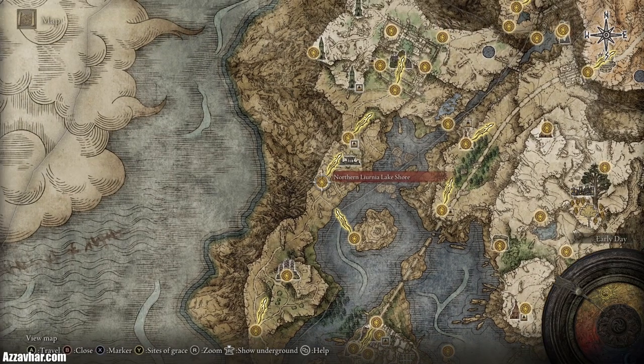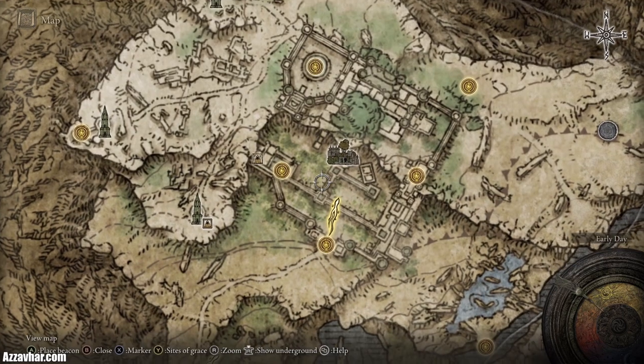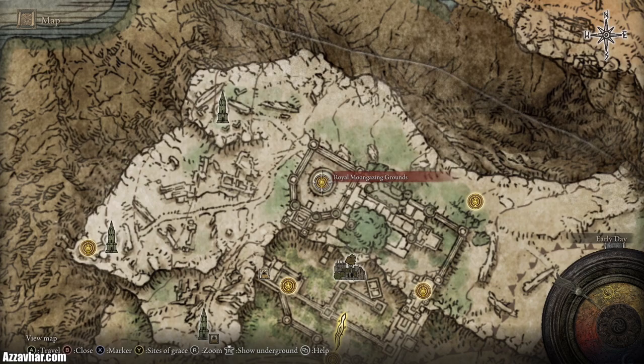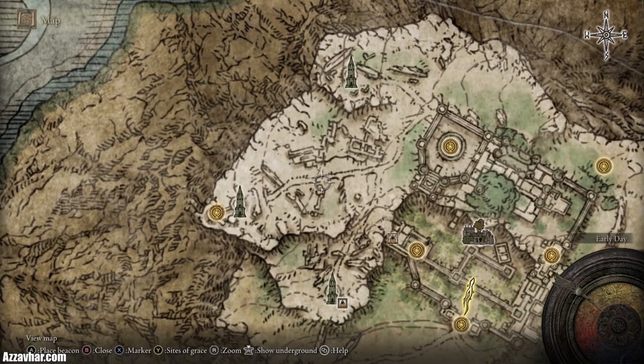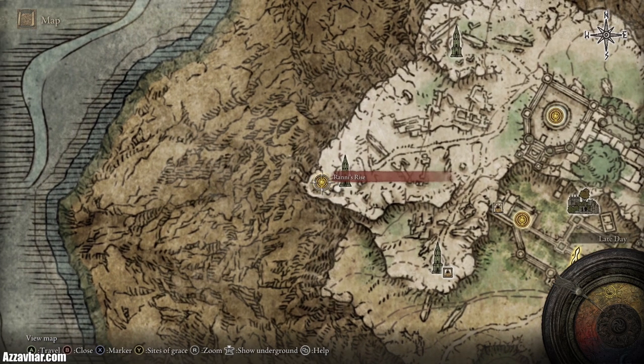After that, head north and follow this path until you get to Caria Manor. I recommend taking on Caria Manor and defeating the boss at the end — Royal Knight Loretta, located just here. After you've done that you can head out the back to this section and talk to Ranni and start a little questline with her.